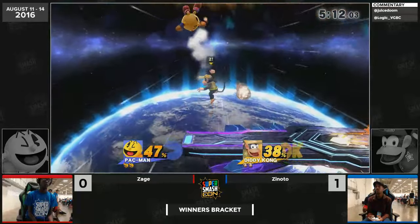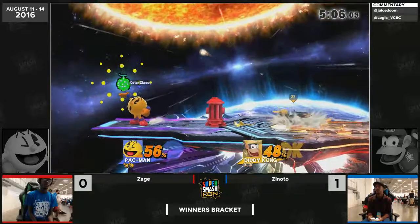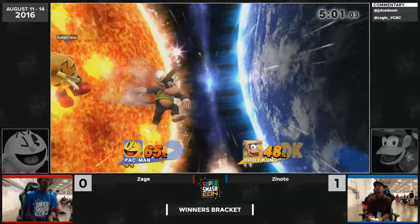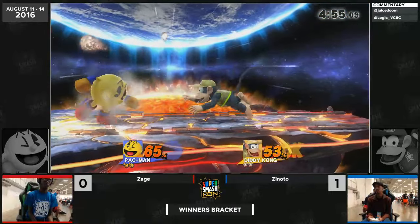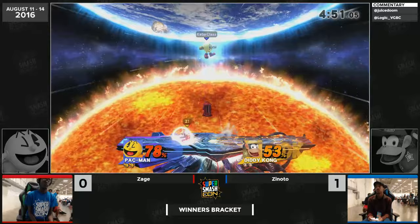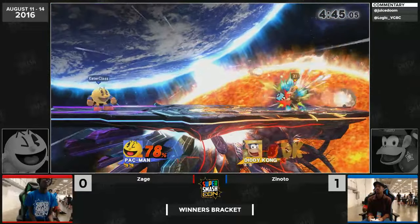Zage saying the gimmicks are still good — he's got a couple more. Zage is gonna get the Galaga unlocked but Zinodo seems ready for it, figuring it out on the fly. Pac-Man is such a tricky character you're not always going to be ready for everything being thrown at you — literally. Zinodo is displaying confidence by allowing Pac-Man to go to a stage with this much space, kind of calling out saying he's so much better at this matchup.